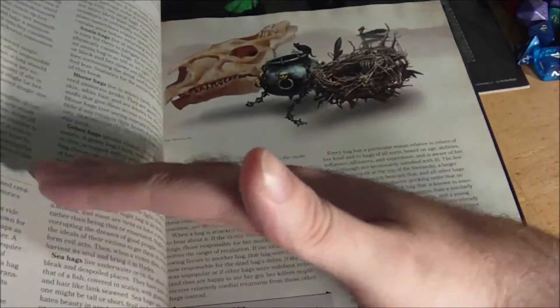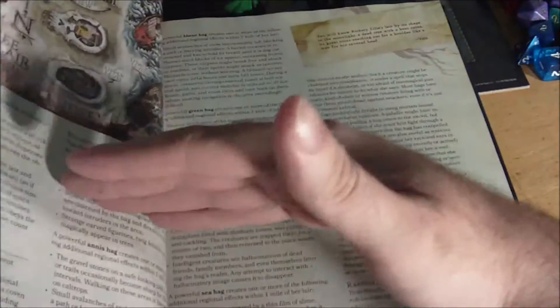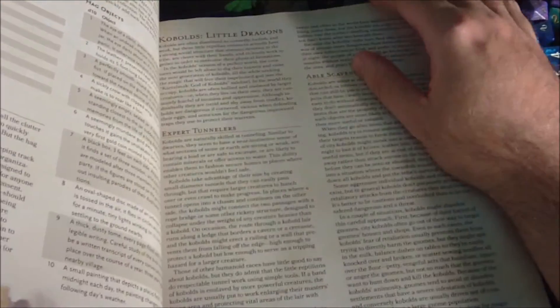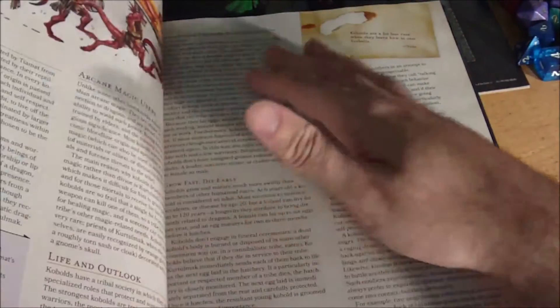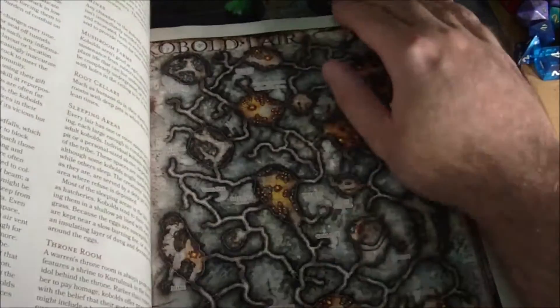We've got Hags, so it goes into information on Hags as well. This doesn't cover just the main ones you would think of — there are a few other creature types that get some focus, which I really like. Hags being one, gnolls being another. Of course it also covers Kobolds — Kobold names, Kobold lairs — which you can see is this huge maze-like thing.